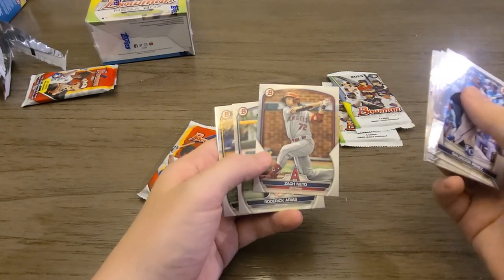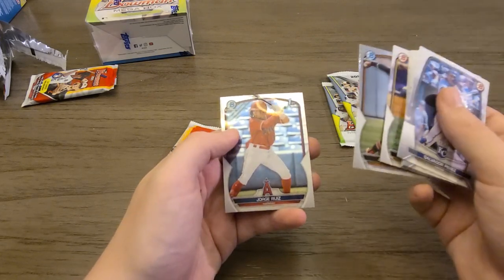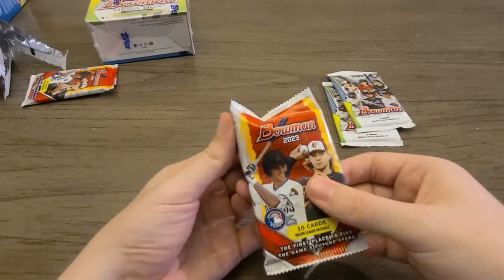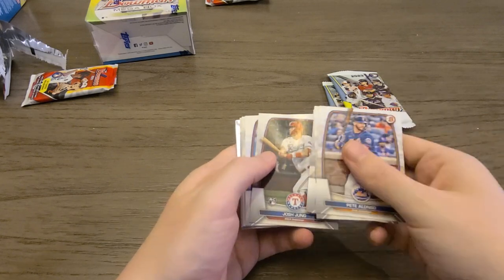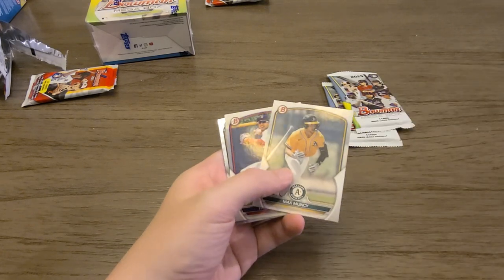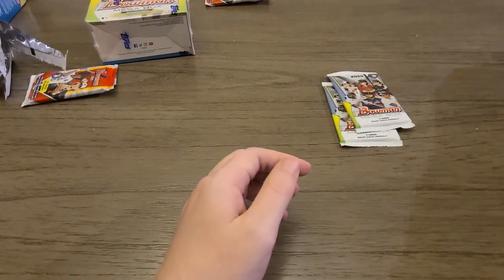Another Roderick Arias, Zach Nito — he should be coming back from the injured list sometime soon. Arias again, and I think Jorge Ruiz is decent. That brings us to our last base pack: Josh Jung, he's a pretty big rookie name right now. CJ Abrams, Spencer Jones — he's one of the guys you want. Max Muncy, Framing de Leon, Daniel Susack, and Braylon Bishop. Base packs are over and done with.